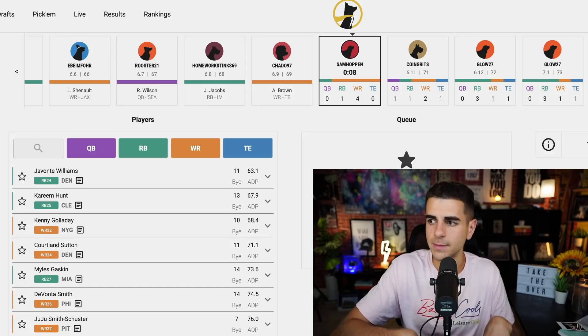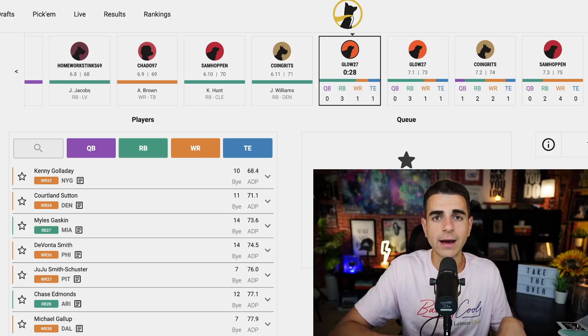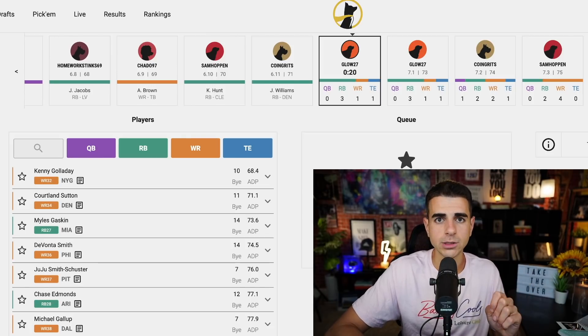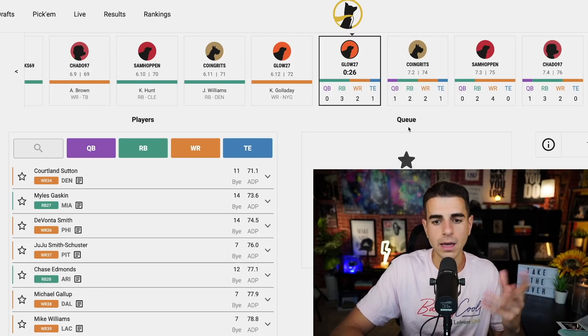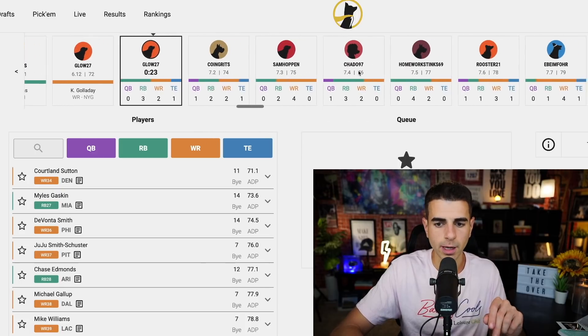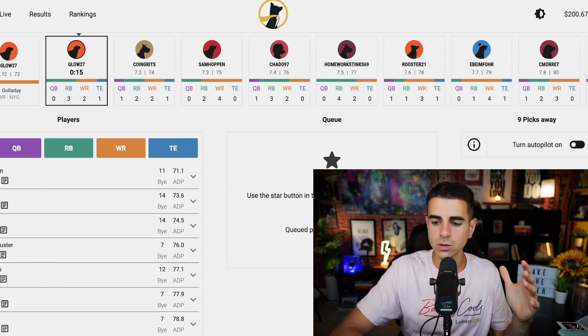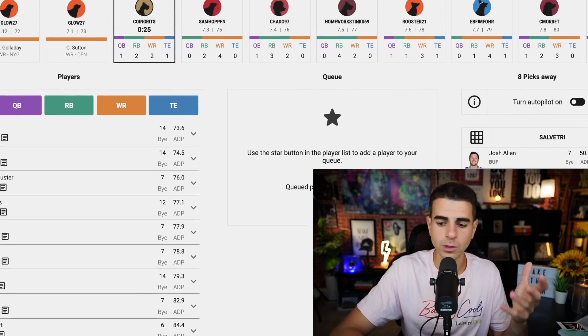I have two running backs now — Aaron Jones and Mike Davis. Now the rookies start to pop up. Devonta Smith, Jalen Waddle. Veterans like JuJu Smith-Schuster, Marvin Jones, and Corey Davis are some of the best options — I've been high on them all summer. If you've been drafting best ball drafts or earlier season-long leagues, you've been getting Marvin Jones and Corey Davis in rounds 10, 11, and 12. Now they're going in rounds seven, eight, and nine. My roster so far: Josh Allen, Aaron Jones, Mike Davis, and three receivers — Ridley, Robert Woods, and Julio Jones. We're about to load up with more receivers.